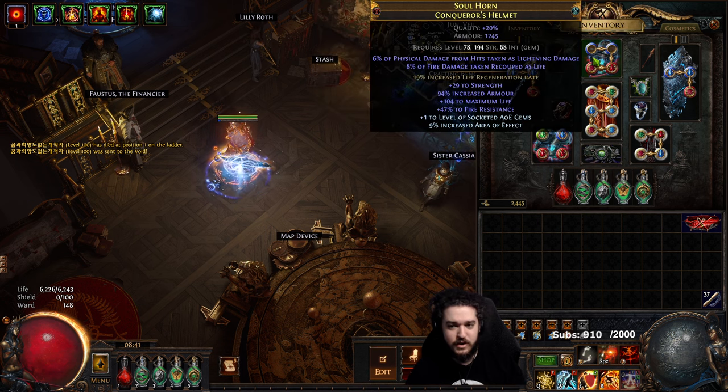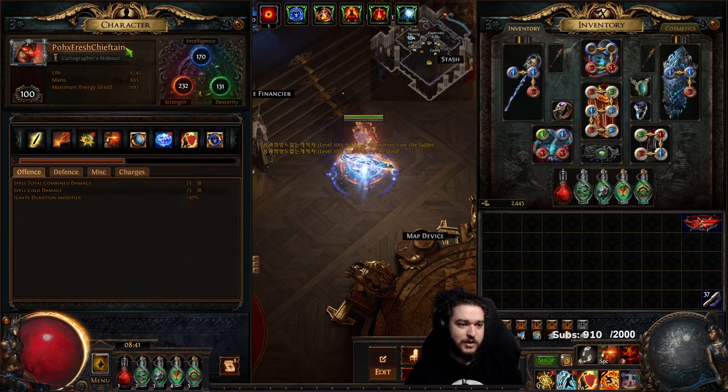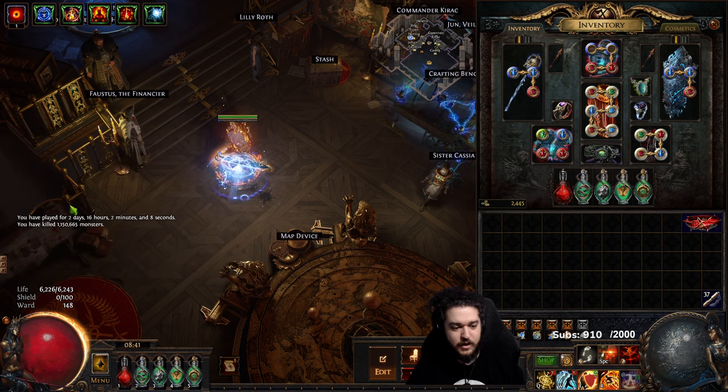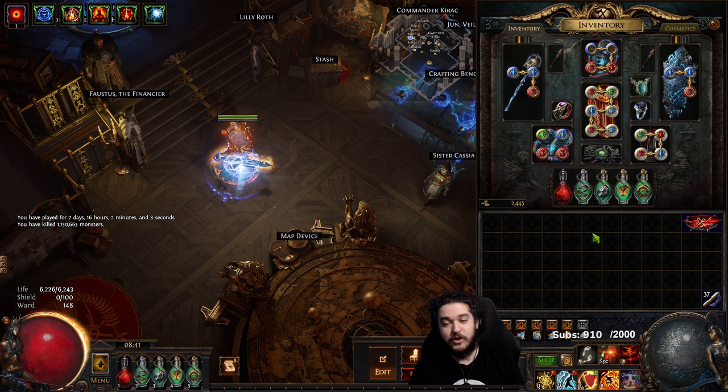That's pretty much the end of the character. I'm going to retire it here — Path of Exile fresh Chieftain, first level 100 on a new account, which is pretty cool. I could show you the played stats although I'm not sure how accurate they are. Anyway, that's going to be it — I need to go get some rest. Hope you guys enjoy, have a wonderful evening. Take care, everybody.